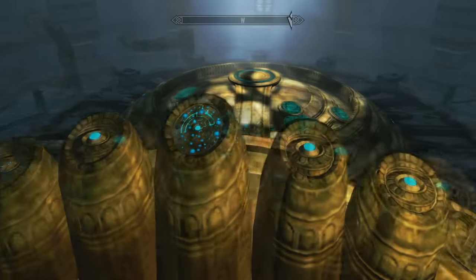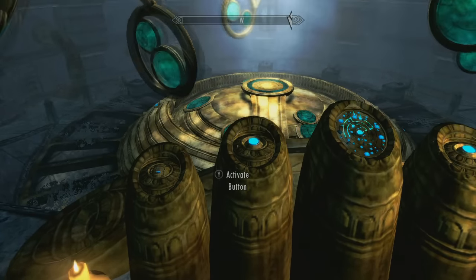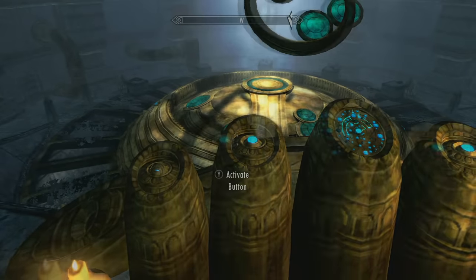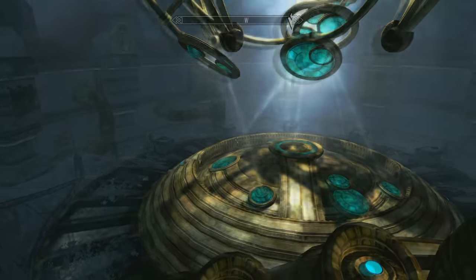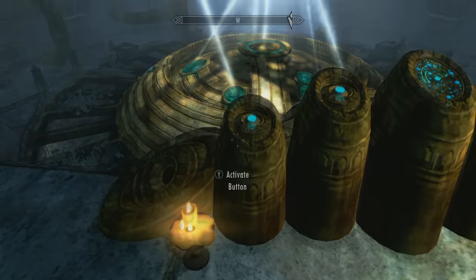So four pushes of the second button, then we're coming into the third button. You notice how it spins all the reflectors. Push it once, push it twice. And now you can see how the beams of light are hitting the mirrors, and it's also lit up the fourth button.